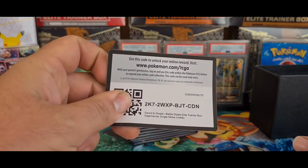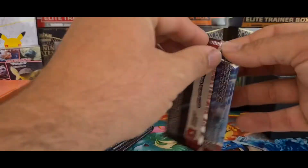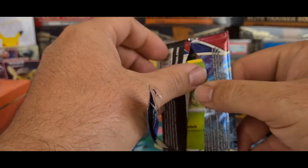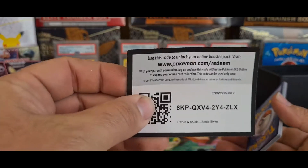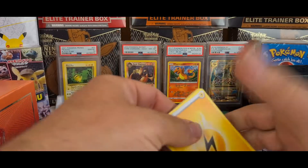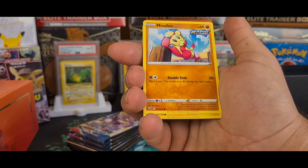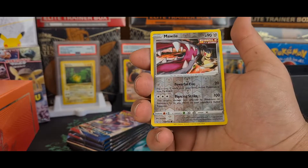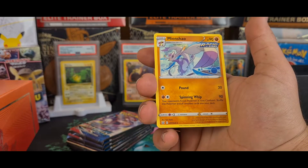There's the code card for some lucky individual out there. So I did a very small amount of research into this, and I do know that on the English side, the alternative art Tyranitar is the most desirable card — the chase card out of this set. But I do believe it is very hard to get your hands on, which is why it's so expensive. From pack one we get a reverse Single Strike Malamar and a Minccino, which is a rare.